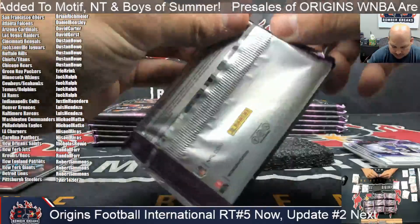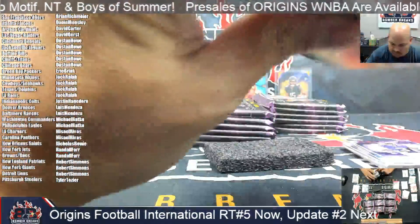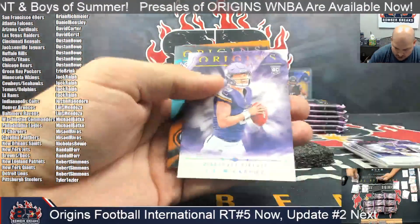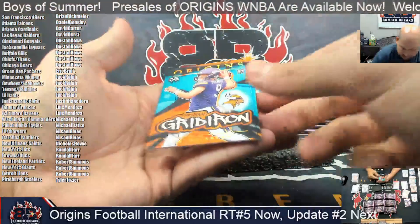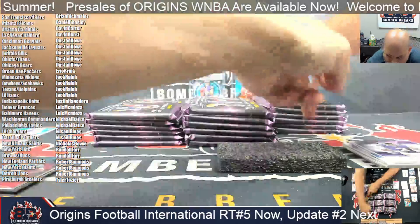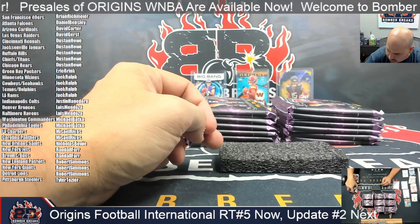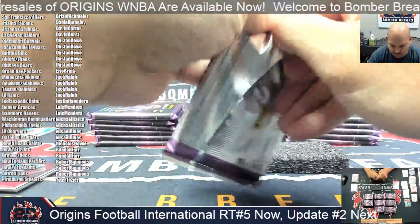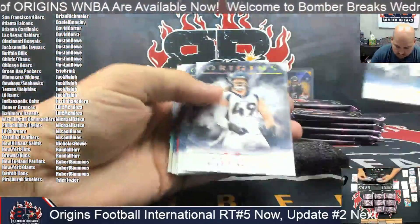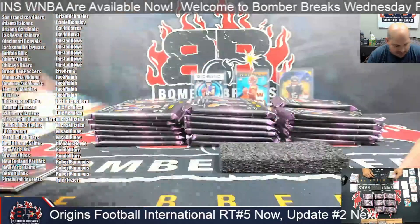Finishing up box two. Troy Franklin rookie. And there's J.J. again. Kate Stover, Trey Benson, Ray Davis, rookies. There's Brian Thomas Jr. Startups. Jacksonville — Jags Dustin, you've got them as well. You've got a few squads.